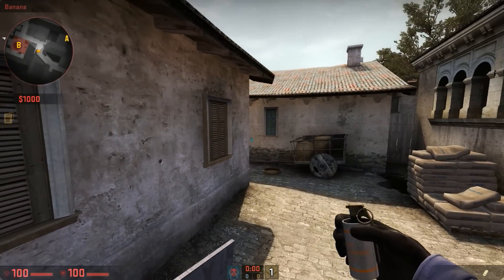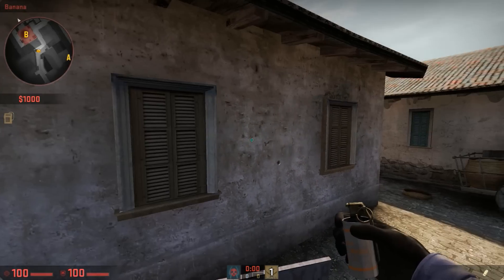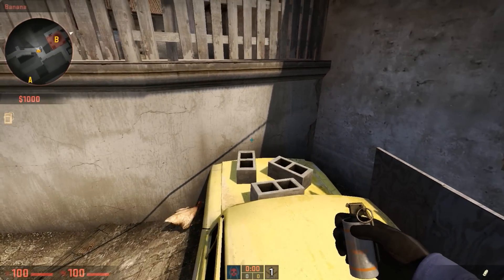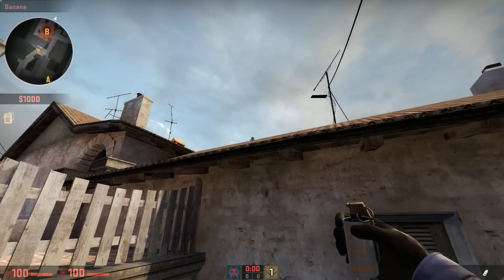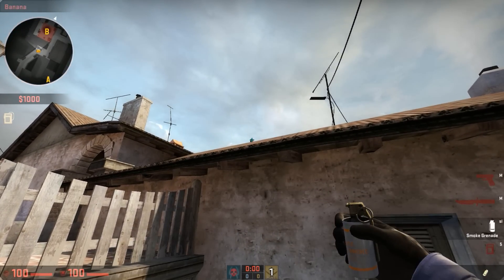We're going to jump on car. Obviously you need to be aware of someone pushing — this ideally would be done if you've got a couple of teammates covering you, and you can do it as silently as possible. We're going to go back so we can see the little chimney.